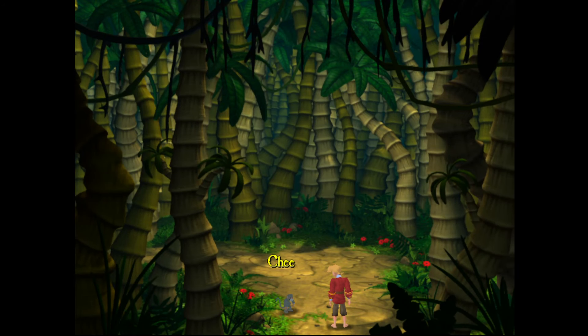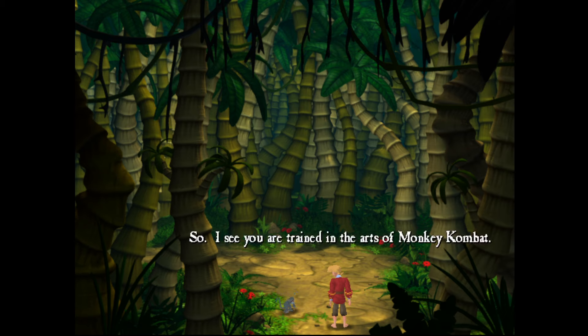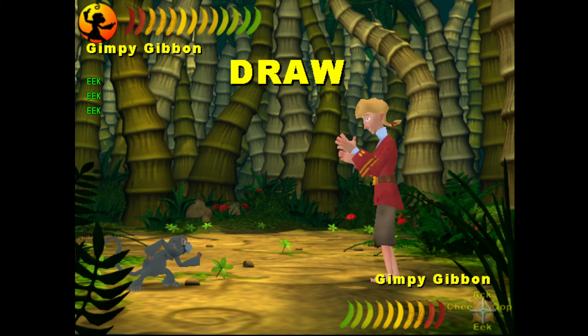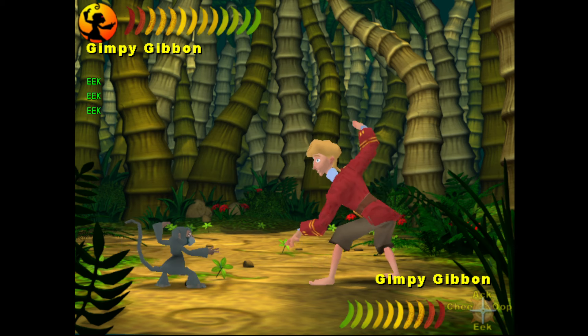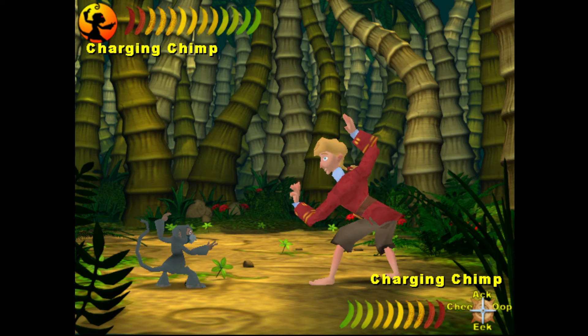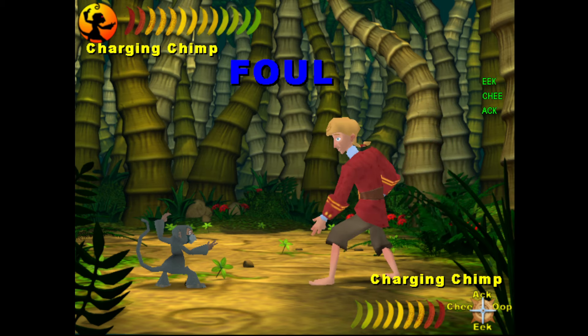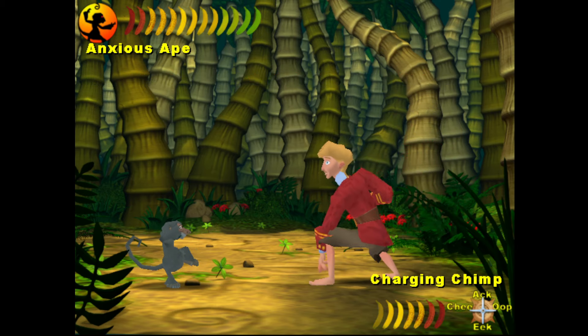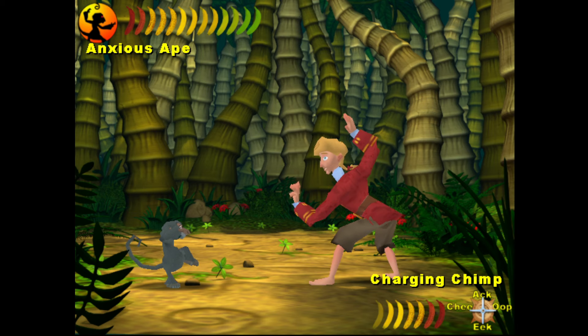So I see you're trained in the arts of monkey combat. We're going to need to write down a lot of bits and pieces. He is in Gimpy Gibbon. We don't actually know any ways to get out of Gimpy Gibbon, so we are currently in Charging Chimp. We don't know any moves so we're going to have to copy. 'Eek eek eek eek eek' is going to move us from Charging Chimp to Anxious Ape, so we'll write that down — and also from Anxious Ape to Charging Chimp is the same.